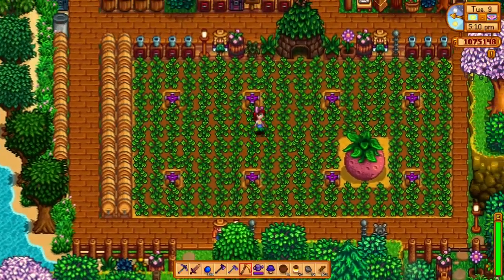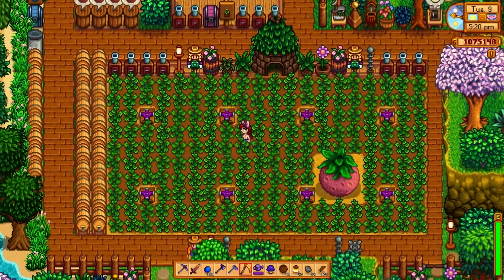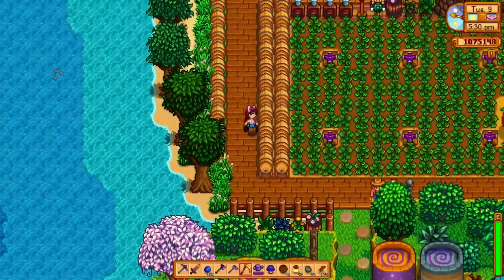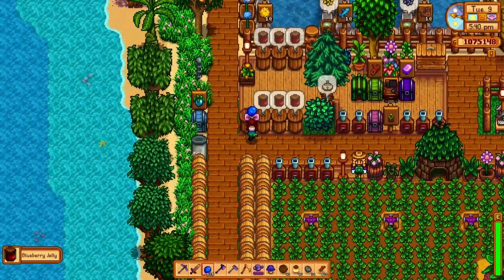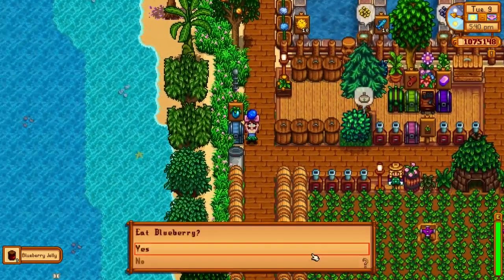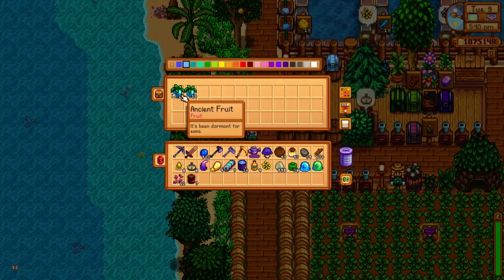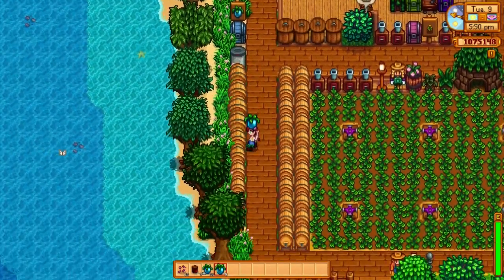The little tiny crop space you get on the beach farm is being used entirely for strawberries this year. These are my kegs — I use them to make ancient wine — and then I have my preserve jars which I just toss whatever fruit I happen to have on me, typically blueberries. I keep my ancient fruit here — it's not grown here, it's grown in my greenhouse, but I just bring it out and throw it in whenever I have it.